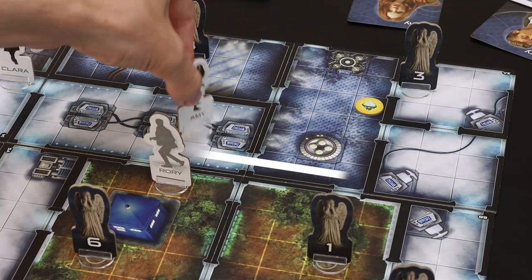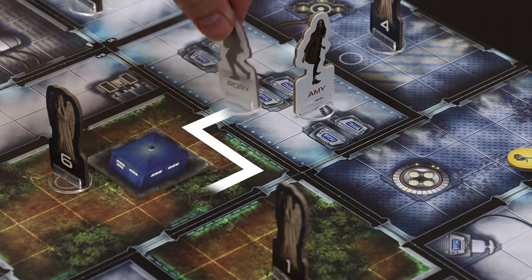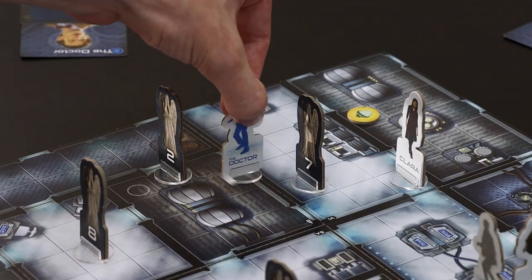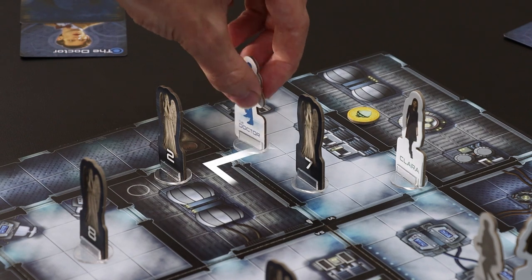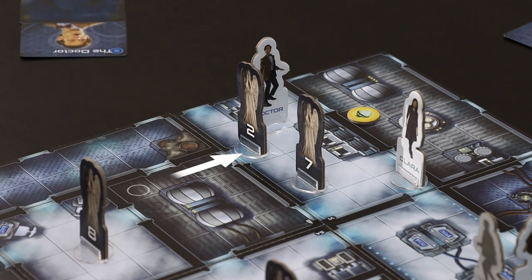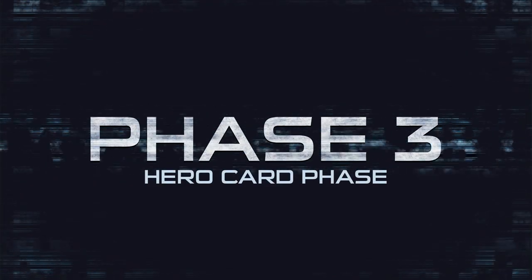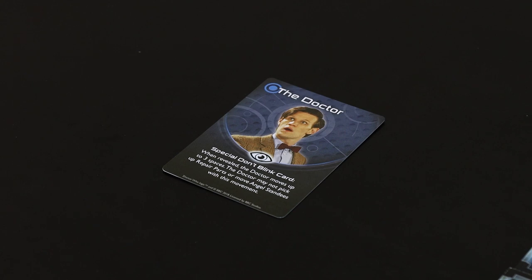Phase two: Hero Move. The players acting as the Doctor and companions will, one at a time, move their characters up to six spaces and leave them facing either a vertical or horizontal direction. This line of sight is very important. A hero can drag an angel they pass and attempt to freeze them with another angel's glance.